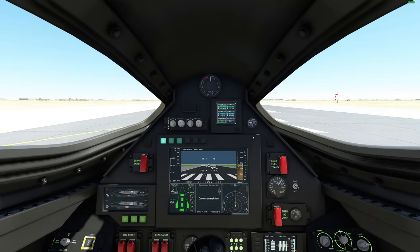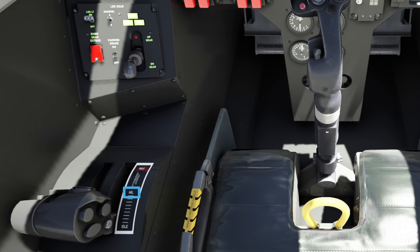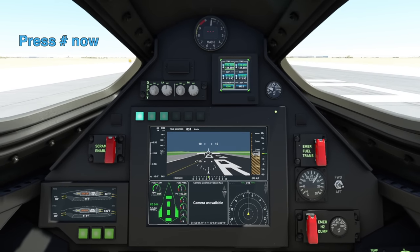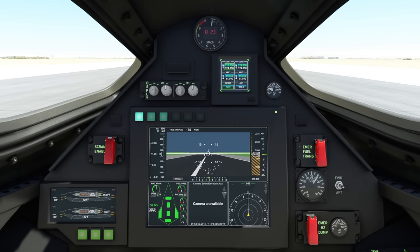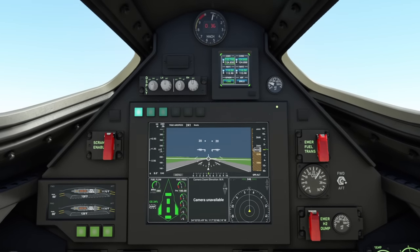Begin by loading the aircraft onto a runway. Release the parking brake and advance your throttle to the mil marking, which I've circled here. With takeoff power set, light the afterburner by pressing the hashtag key on your keyboard. At 180 knots, rotate into the air.